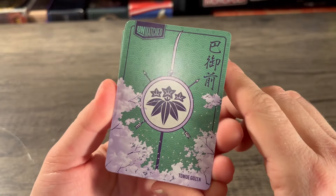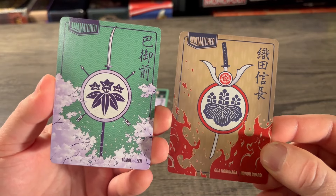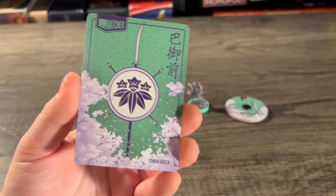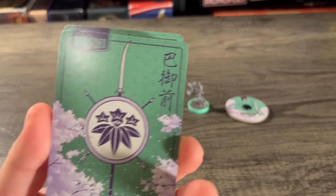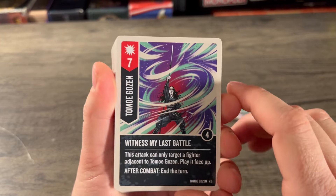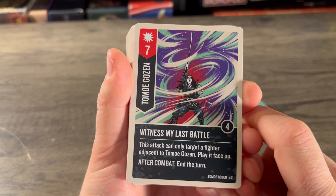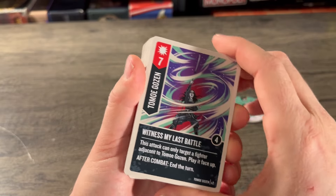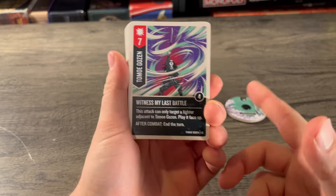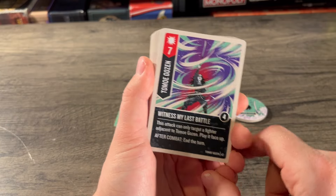Taking a look at Tomoe's deck. Her card backs also match — sword going down, sword going up, fire in one corner and trees in the other. I think I like Tomoe's art just a little bit more. Starting with Tomoe's attack cards: Witness My Last Battle — attack of seven, boost of four, two copies. This attack can only target a fighter adjacent to Tomoe Gozen; play face up after combat, then end turn. Strong seven but you telegraph it and your turn ends.